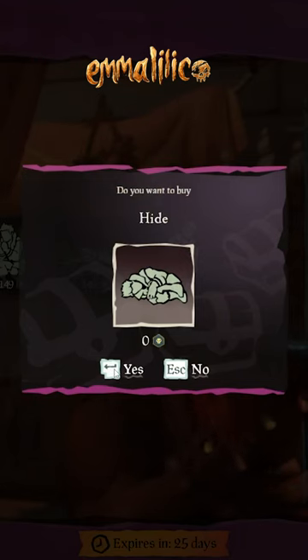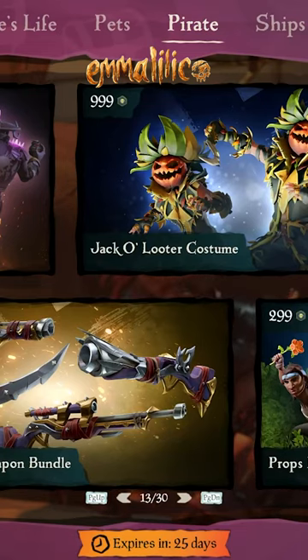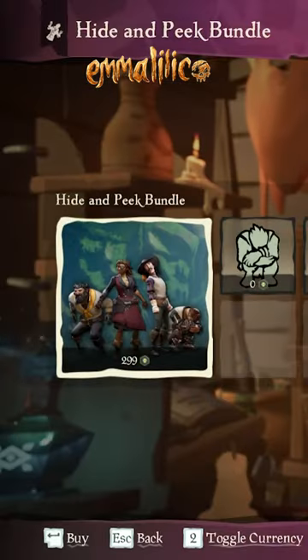Head to page 12 to the Hide and Sneak bundle and unlock Hide. Then head to page 13 to the Hide and Peek bundle to unlock the Cannonball Hide.